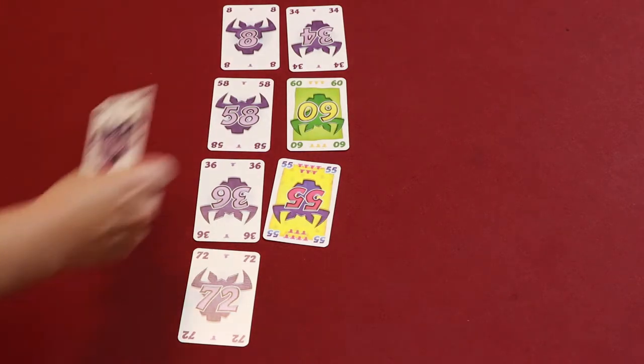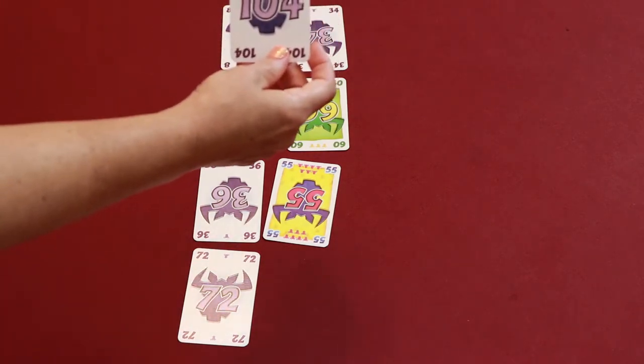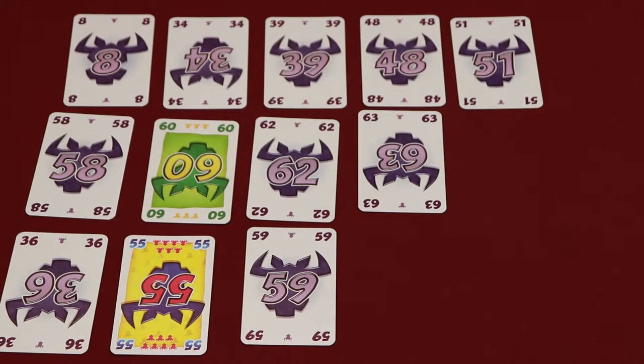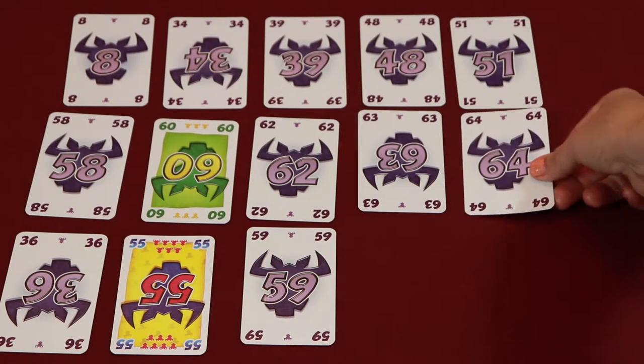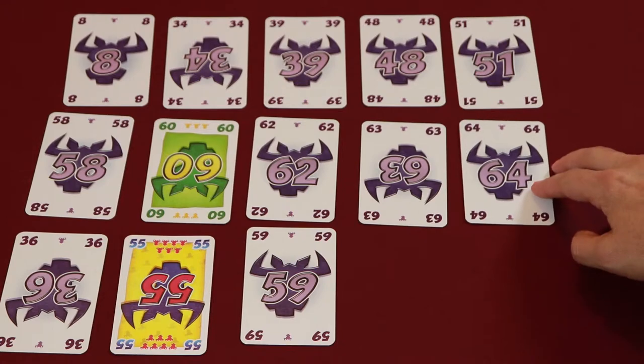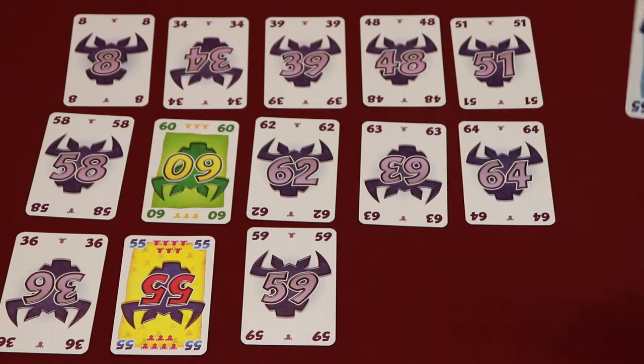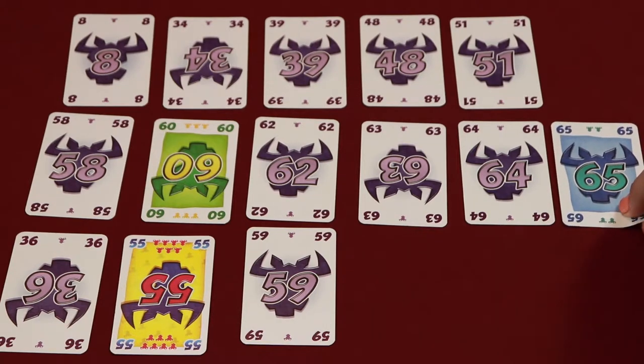And then the last one is the 104. The 104 would go after the 72 down at the bottom there. Eventually you're going to see that you start to build up these rows. So if somebody places a 64 next to the 63, and then the next person comes along and wants to play a 65, they're going to have to play it at the end of the row where 64 is.